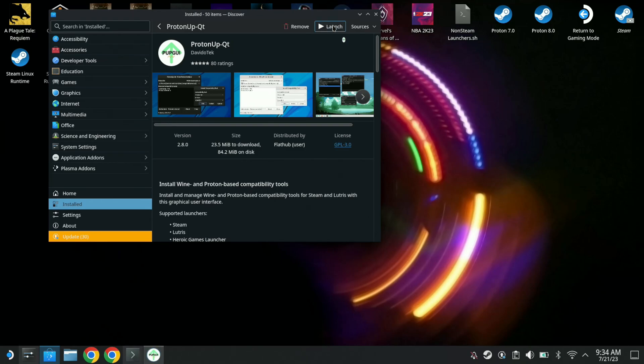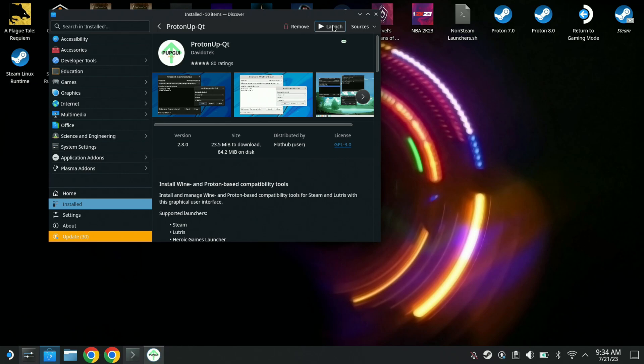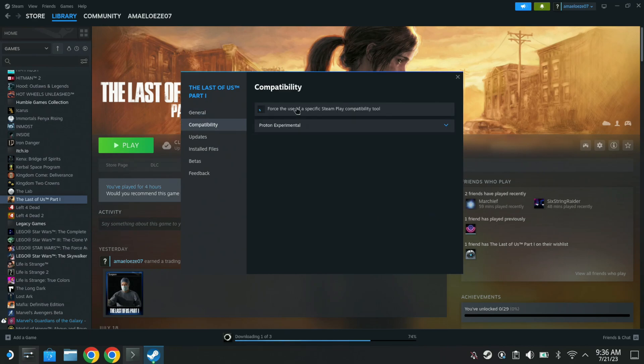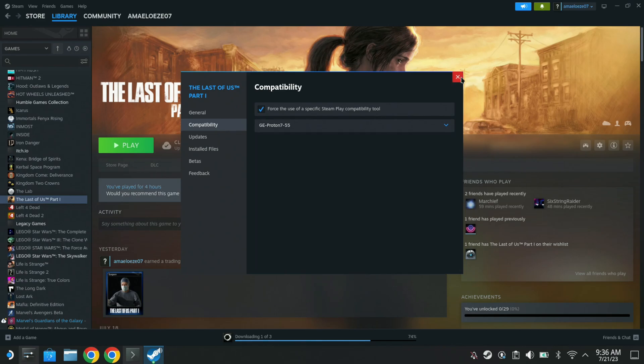The final utility is ProtonQT. This utility makes it possible to play some games that previously were not supported because they didn't have the right Proton version. With ProtonQT there are games that just don't work otherwise, and using this actually makes them work. If you're struggling to launch a game on the Steam Deck, check out ProtonQT — it's easy to install from the Discover Store. Just look it up, install it, download the latest Proton GE, then go to your game profile, choose it, and you're good to go.